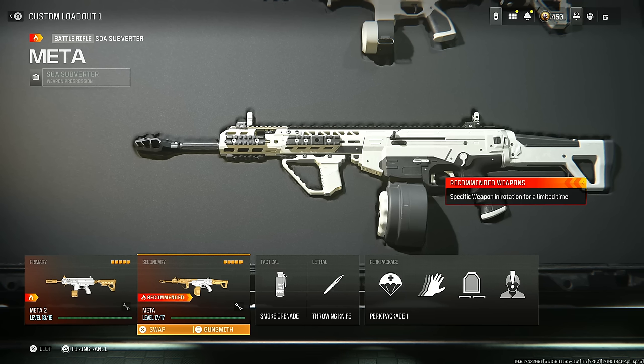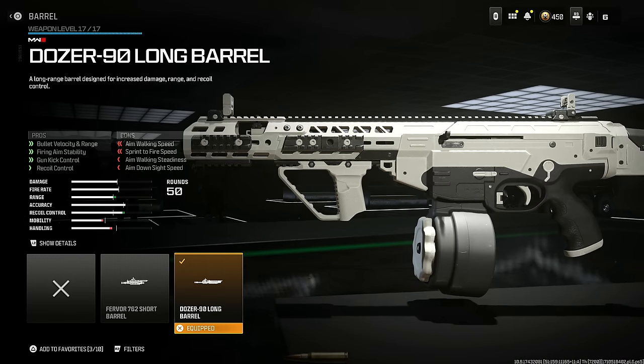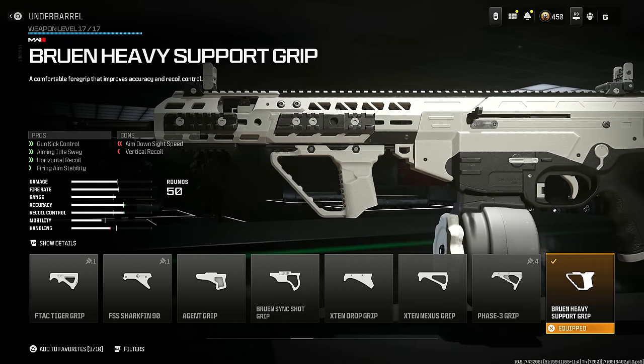A new loadout that everyone's been using is the SOA Subverter. This thing is incredibly easy to use and gets the job done very easily. Throw on the Casus break L — it helps with horizontal recoil and firing aim stability, you lose some ADS speed but nobody cares with battle rifles and ARs. Next put on the Dozer 90 long barrel for bullet velocity, range, firing aim stability, gun kick control, and recoil control — you lose some aim walking speed, sprint to fire speed, and ADS speed, but the trade-off is worth it. Then put on the Bruin heavy support grip for gun kick control, aiming out sway, horizontal recoil, and firing aim stability — you lose some vertical recoil and ADS speed, but the trade-off is once again worth it. You're going to have a laser once this is done.